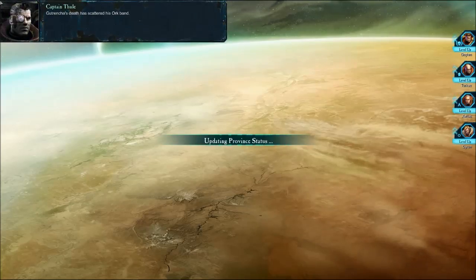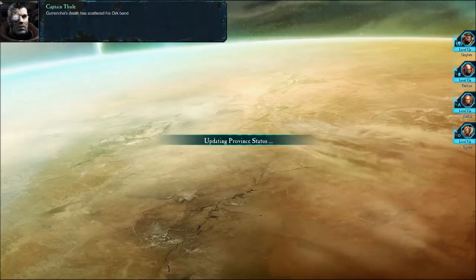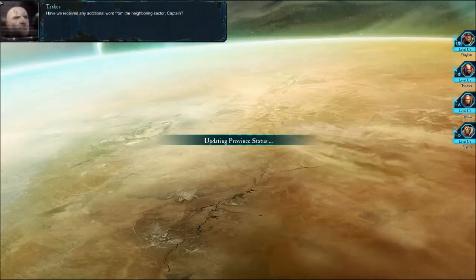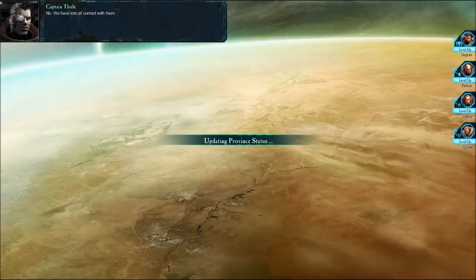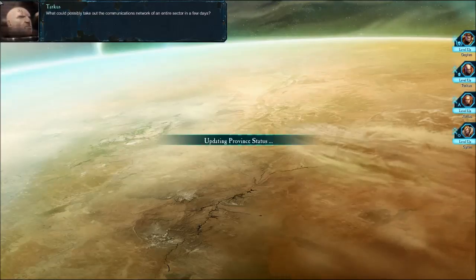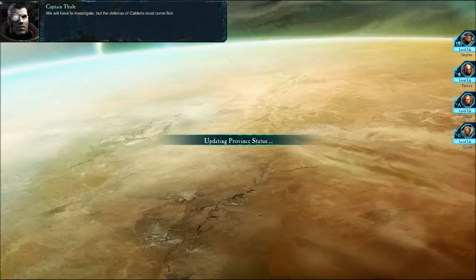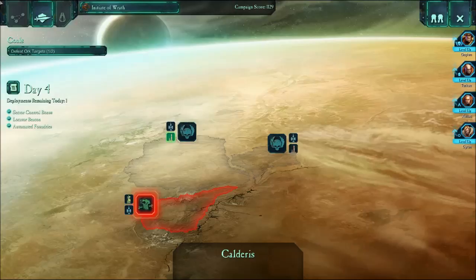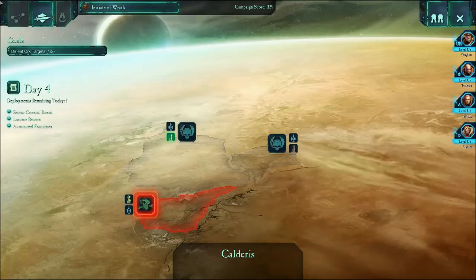Good work, Commander. Gutwrencher's death has scattered his orc band. I am deploying a team to search the orc remains for clues as to who is agitating them. Have we received any additional word from the neighboring sector, Captain? No, we have lost all contact with them. What could possibly take out the communications network of an entire sector in a few days? We will have to investigate, but the defense of Calderas must come first. Commander, deploy to the surface as soon as your squads are ready. Well, I'm gonna call it here, guys. Thanks for watching the third part of my Dawn of War 2 Let's Play. I hope you stick around. Thanks for watching, and I'll see you next time. Later, guys.